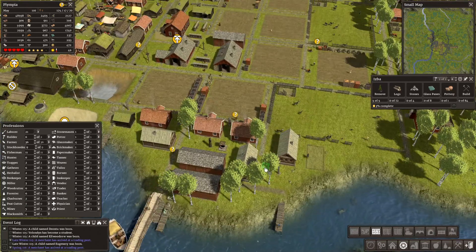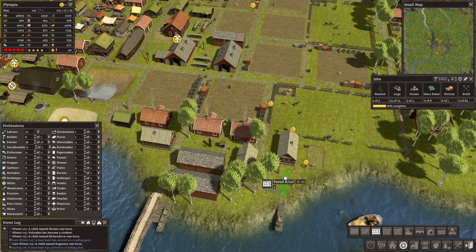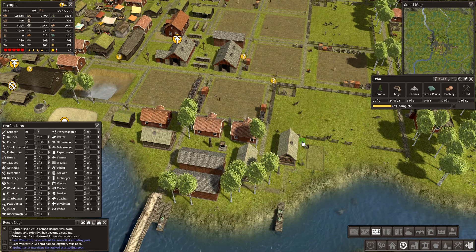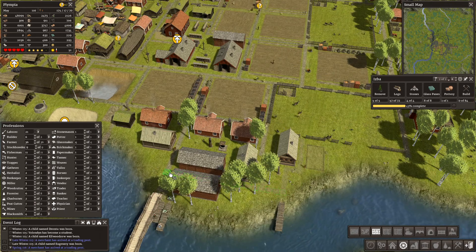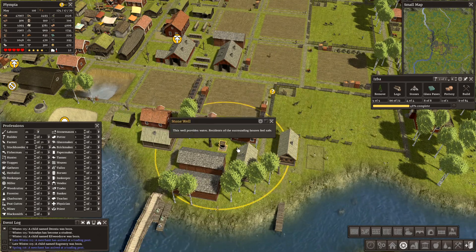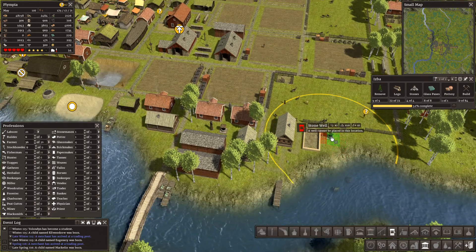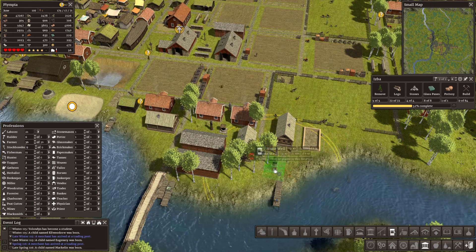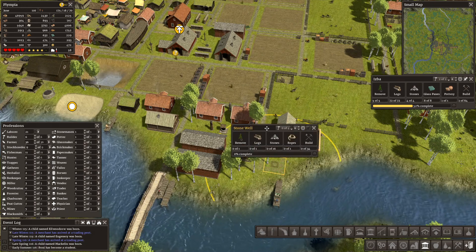We're also going through putting in stone roads where we can, to make life easier for people. The well won't cover this house, so we're going to need a well. Even though we're next to a river, they still want the security of a well. Let's place the well there to make it look good as well.